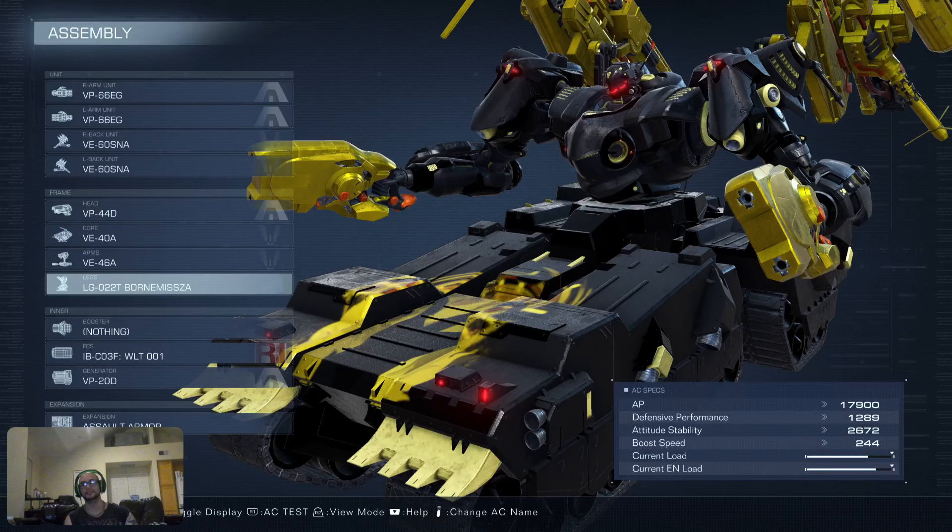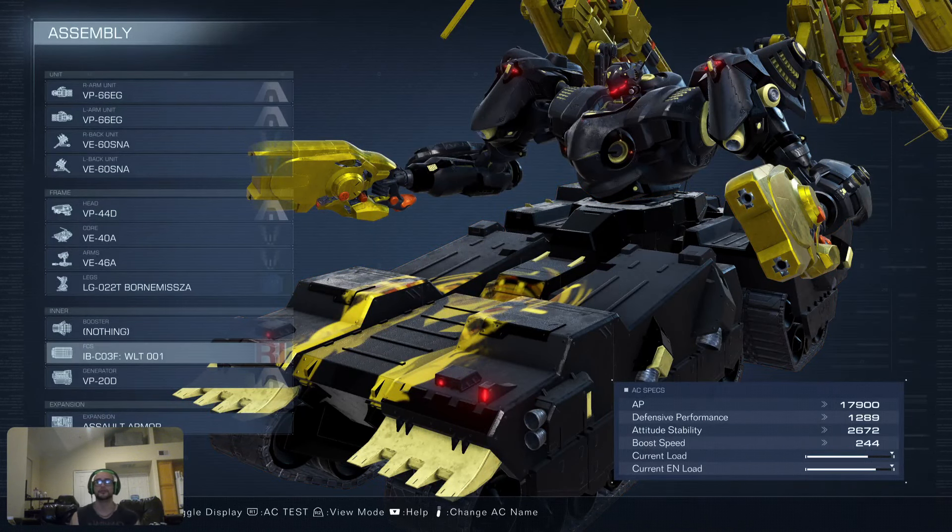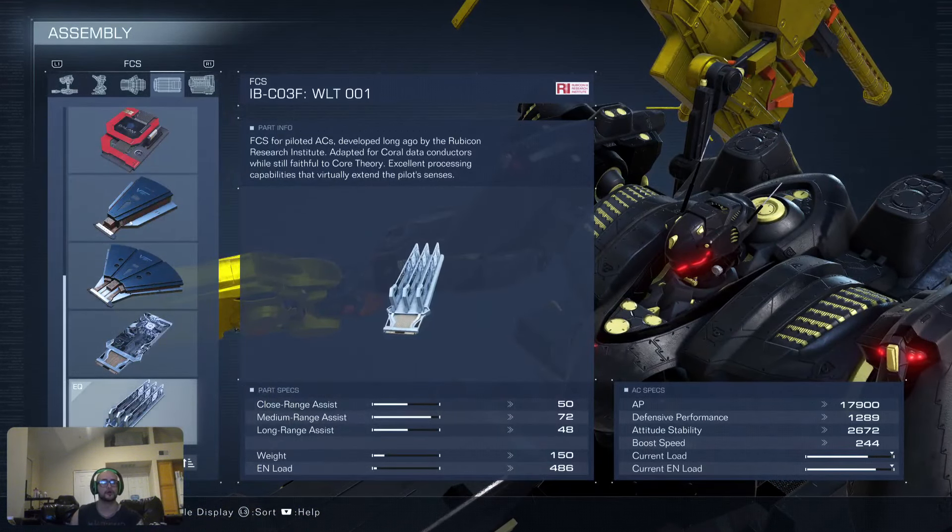Finally, we have the Mortemisa legs, since this is effectively a tank build. For the FCS, we are using the extremely overpowered — although energy inefficient — Walter001, which gives a big boost at medium range, mostly where we'll be fighting. It also provides decent long range in case you want to snipe with the needle launchers. 50 close range assist is more than enough — it's very difficult to miss at close range.